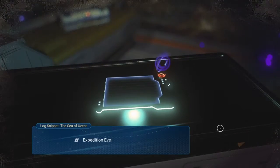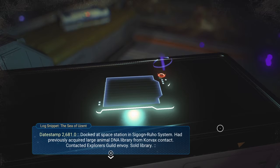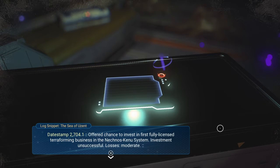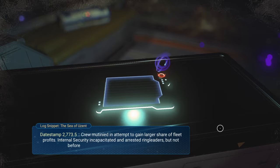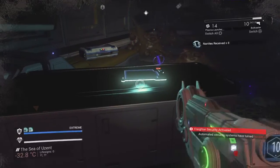Next log snippets: expedition event log follows — docked at space station, had previously acquired large animal DNA library from Corfax contact via Explorers Guild envoy, sold library, offered chance to invest in first fully licensed terraforming business, investments unsuccessful, losses moderate. The crew mutinates in attempt to gain a larger share of fleet profits — internal security incapacitated and arrested ringleaders, but not before the fighting damaged the ship's internals. It's a big fight going on.